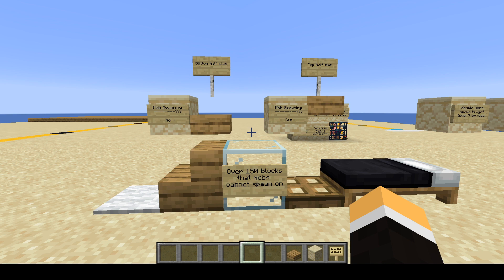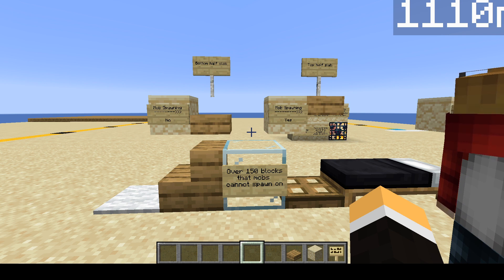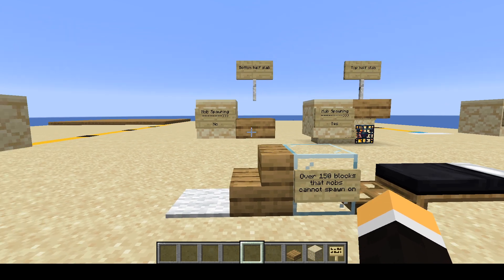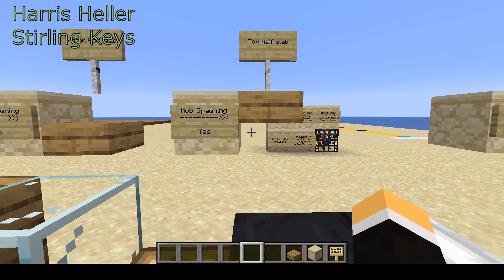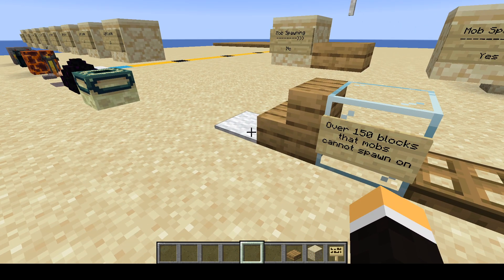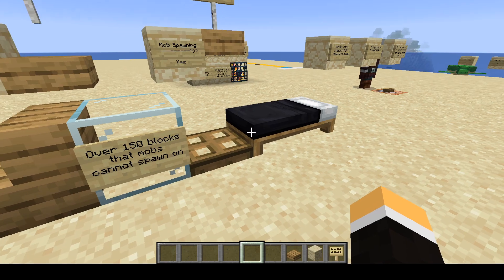Now getting on to mobs spawning. We had a player the other day wondering why a mob spawned on a half slab. There is a difference between half slabs — there's a top half slab and a bottom half slab. If you set a top half slab, the game considers that a full block and hostile mobs can spawn on it. Bottom half slabs are the way to go if you want a dark room but don't want mobs to spawn. There are over 150 blocks that mobs cannot spawn on. The most common ones include carpet, stairs, glass, trap doors, and beds — those are just a few.